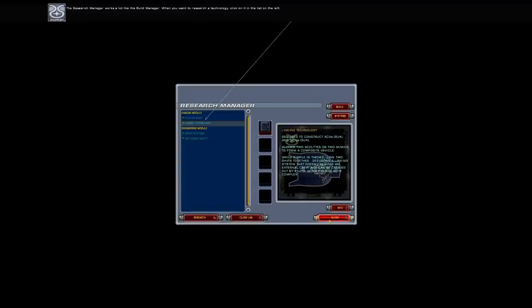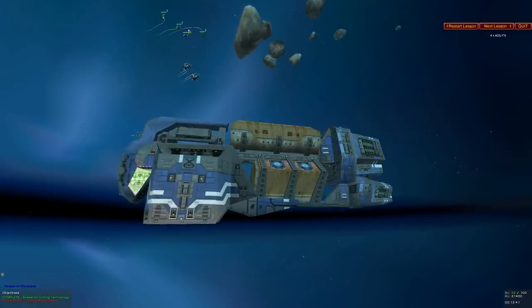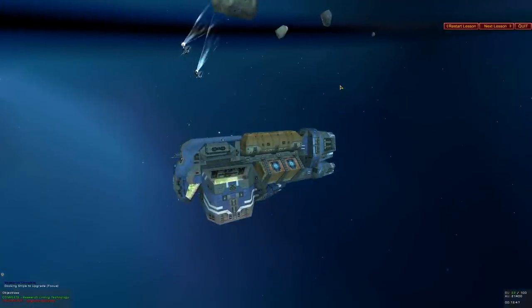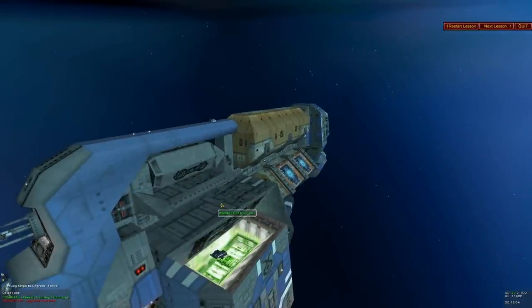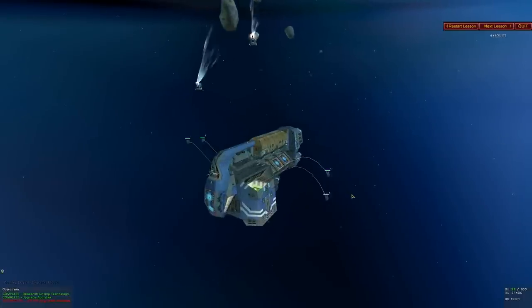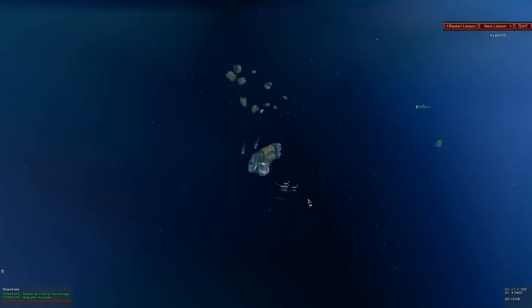When you want to research a technology, click on it in the list on the left. You can then double-click the technology or click the Research button to begin research. My praise for this tutorial is going away. Upgrade the acolytes — they actually have to go back to the ship or to a carrier. Going into docking pattern. Composite underway, and link together.